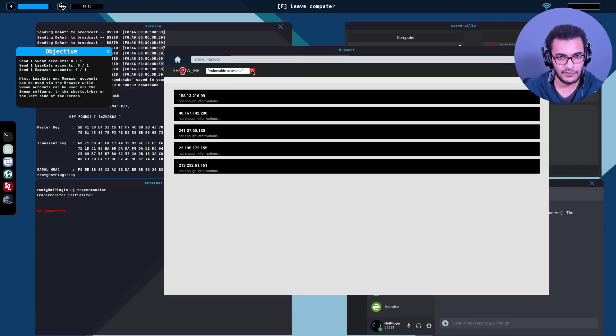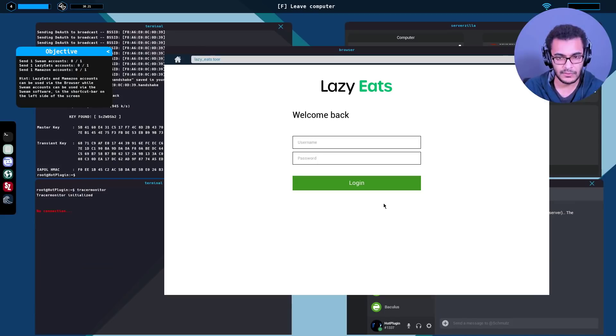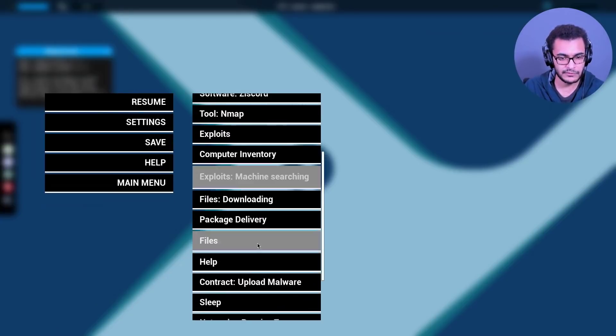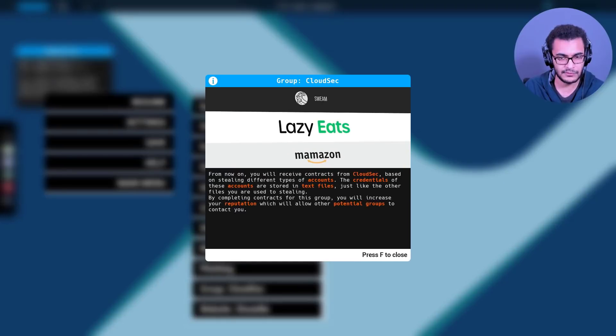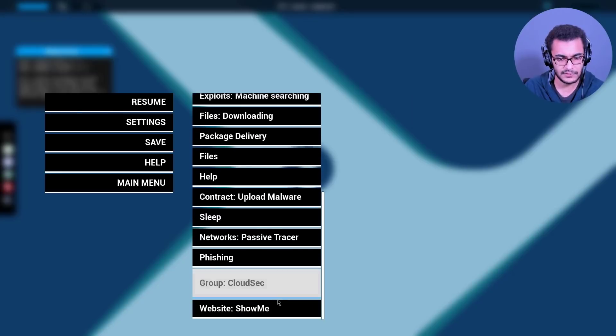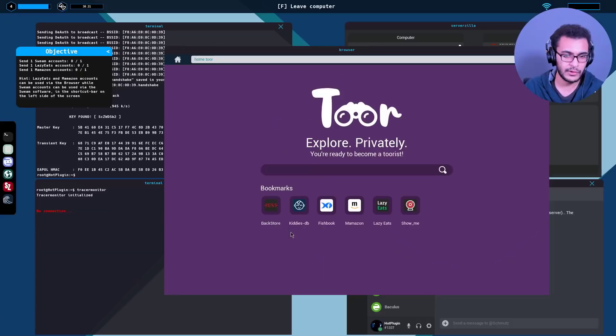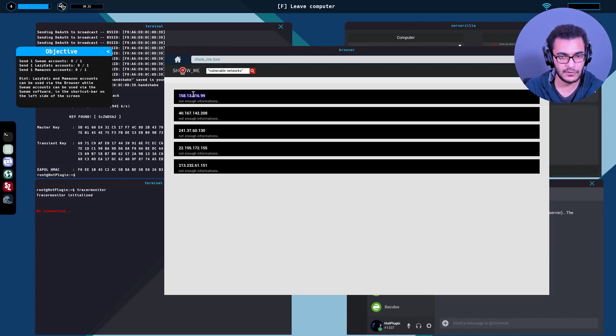Going to ShowMe - can we change the search filters? No. Revisiting the CloudSec instructions: 'You'll receive contracts from CloudSec based on stealing different types of accounts. The credentials are stored in text files just like other files you're used to stealing. By completing contracts you'll increase your reputation.' So we have to target these networks - let's start with the first one.